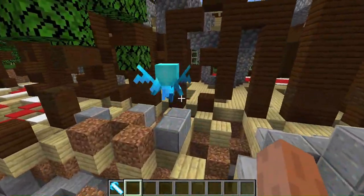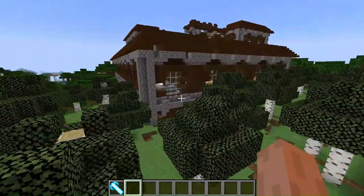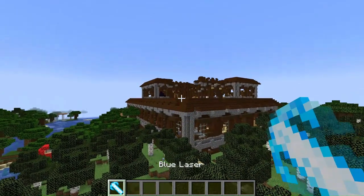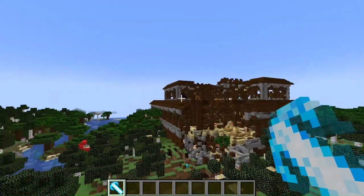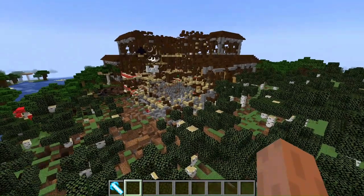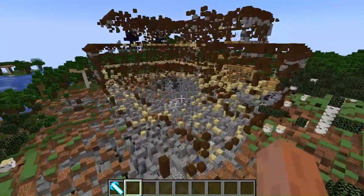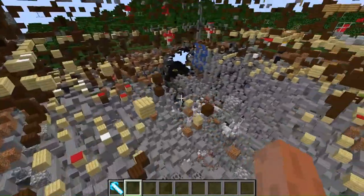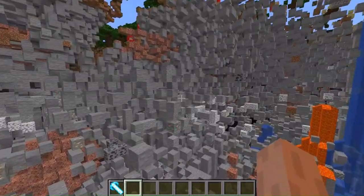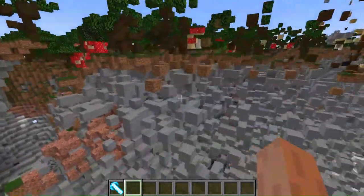Looks like I freed some inhabitants. There's still some Vindicators in there — let's get rid of those guys, shall we? That should do it. That's a lot of damage. What have I done? Look at this — it's become Swiss cheese, it's like a sponge.